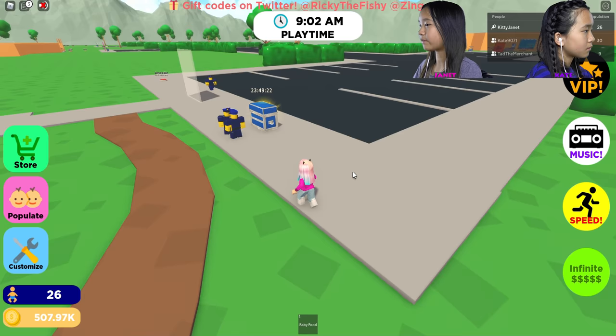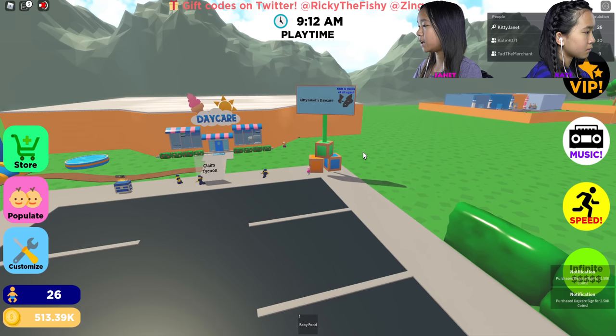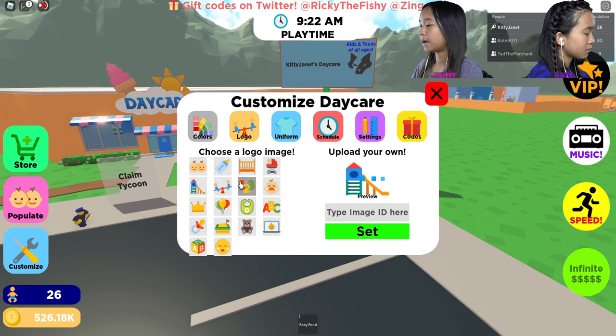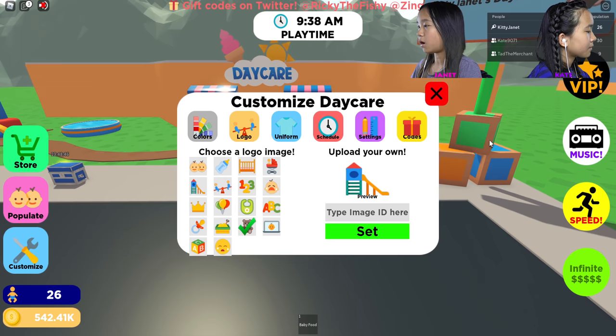I'm going to come over here and get the daycare sign — 'Janet's Daycare, kids and teens of all ages.' I'm going to go customize my logo because I don't really like that one. I'm going to pick this teddy bear — yay, it's a teddy bear now! I'm going to customize the exterior walls of my place too — I'm going to make them blue, or pink.